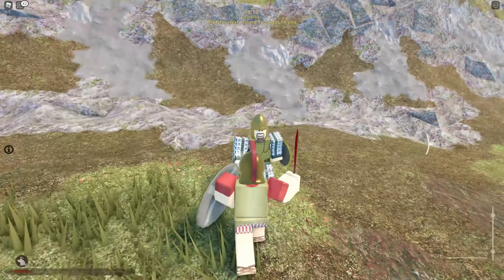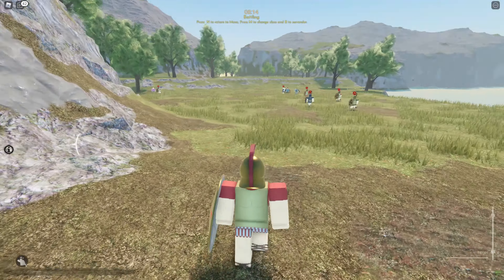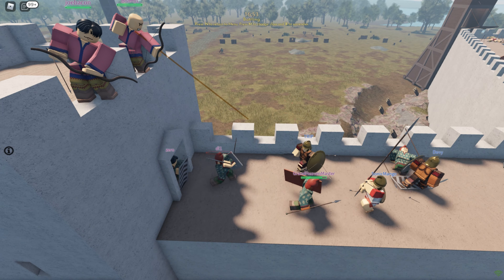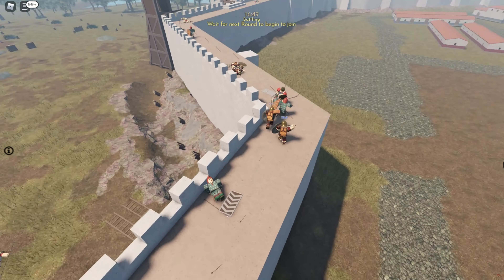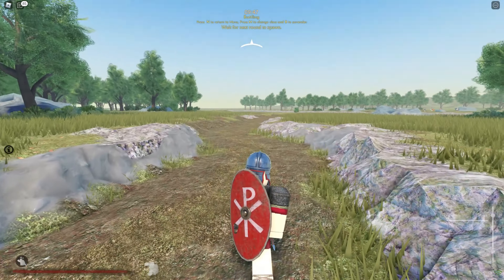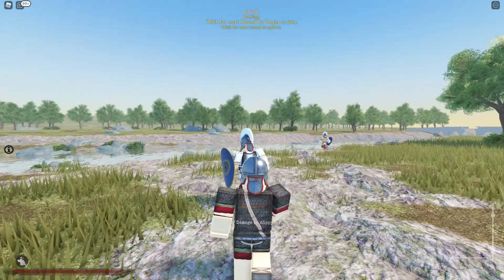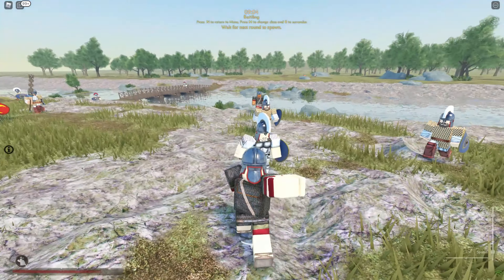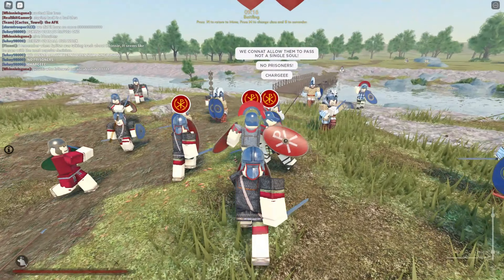Too many games try to implement a directional combat system but can't quite pull it off, and I think that gives this style of gameplay a bad rap. I'm pleased to say that Bleeding Blades gets it right. Every action forces you to make decisions based on tactical trade-offs: should I throw my spear and stunt my melee potential? Should I stone my shield so I can attack from different directions but leave myself vulnerable? Should I go on the offensive or wait for my opponent to make the first move?